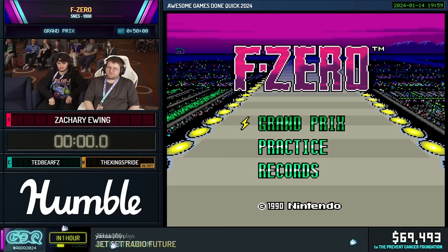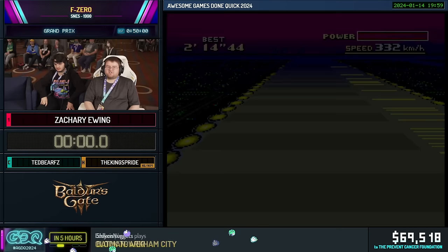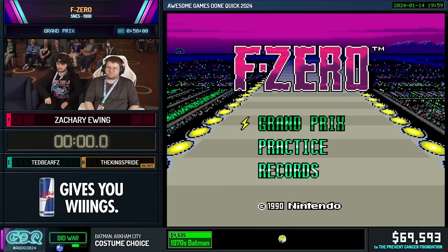All right, this is F-Zero. I'll be doing Grand Prix, which is going through all three leagues, on the hardest difficulty in the game — Master Mode. The vehicle I'll be using is called the Fire Stingray. It is the only good vehicle in this game. Unlike F-Zero 99 which has balance, this is completely unfair and unbalanced — so one vehicle, that's it.